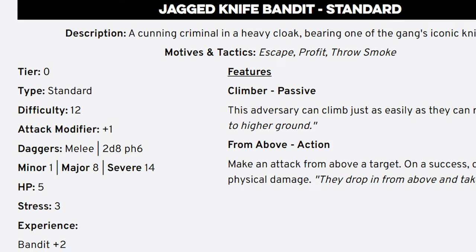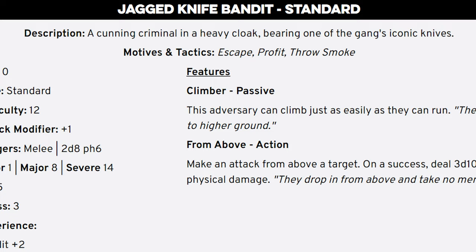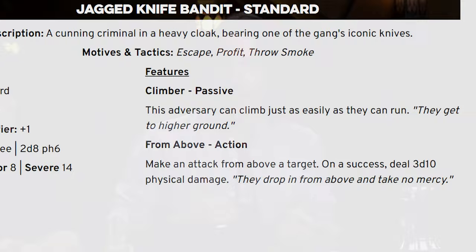Speaking of those adversary stat blocks, they've also gotten an overhaul. Just in the playtest document itself, they look a lot more intuitive to run, there's a better mix of abilities, and things are a lot more clear in general. Honestly, the first draft of those was just a little bit of a mess, and I really like that they very quickly addressed that.